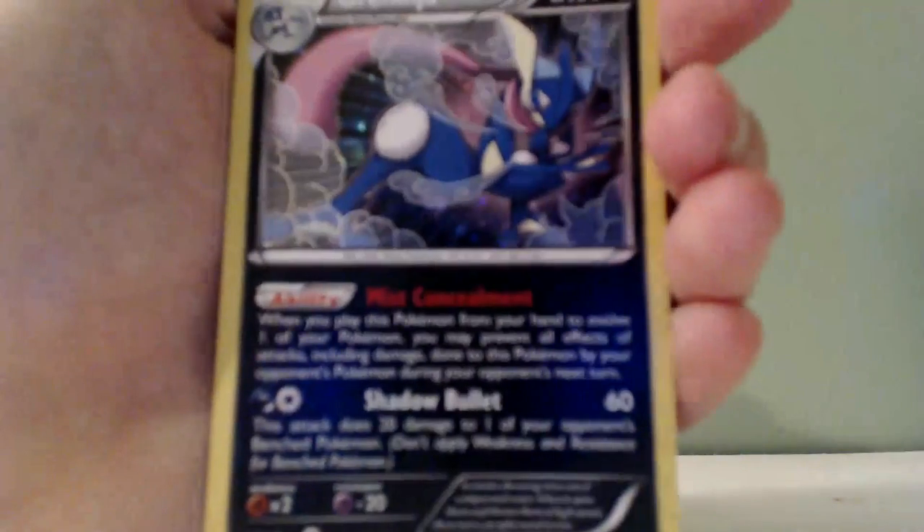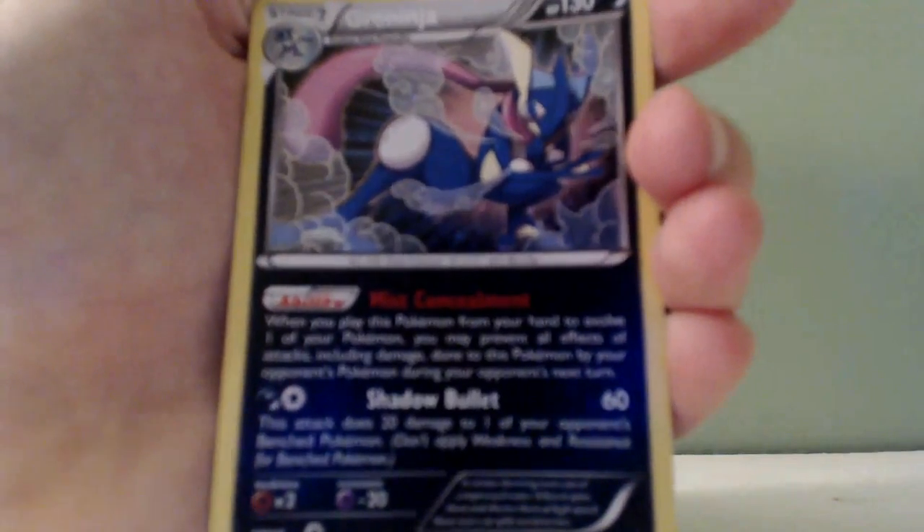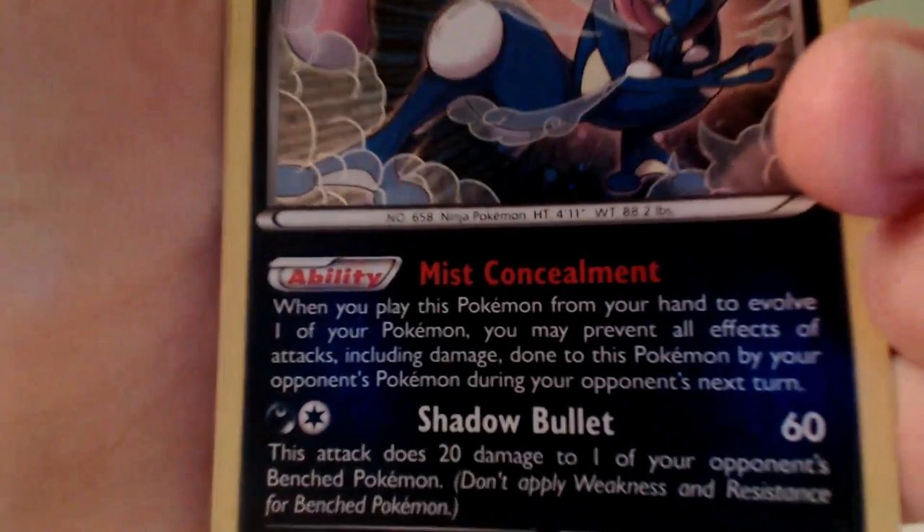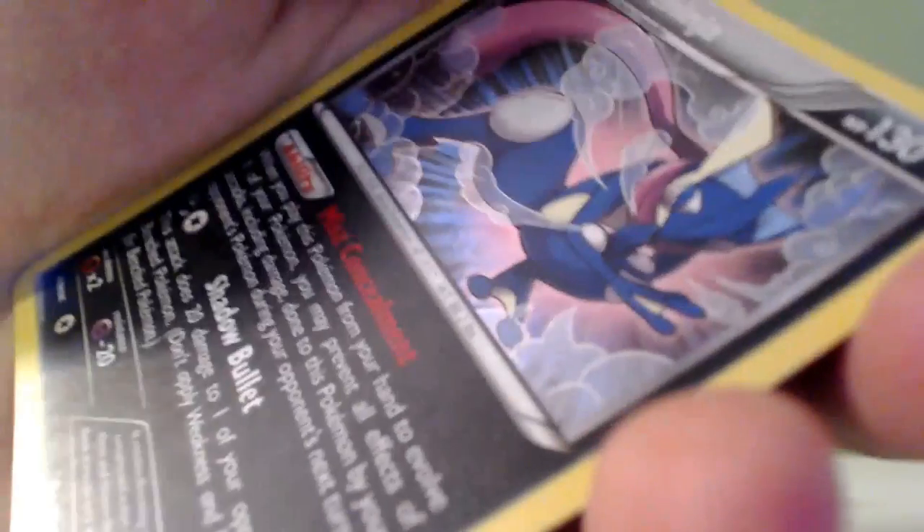And then we're going on to good old Greninja, which is like Ash's. He has an ability called Mist Concealment, and an attack called Shadow Bullet. That is some sweet art — it's Holo too. That's a sweet art. I don't know why he's, like, squatting, but I guess he is.